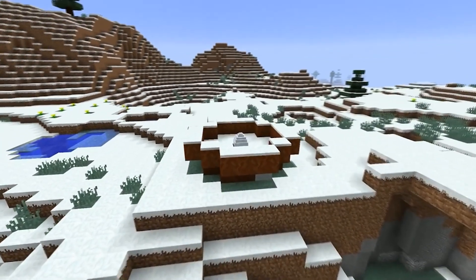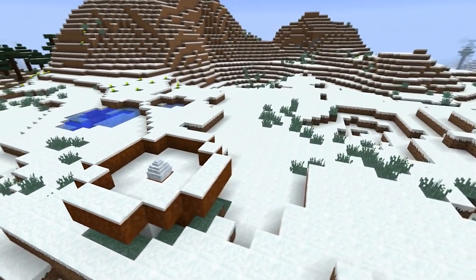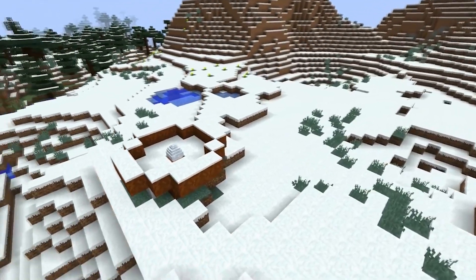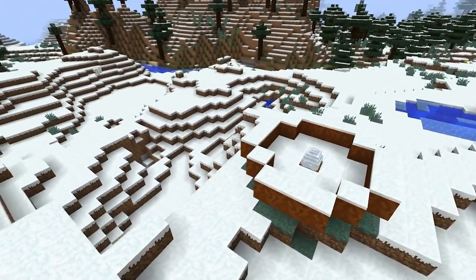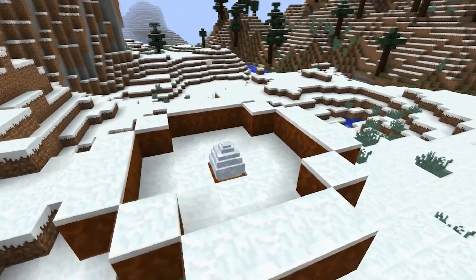You will see them in special nest blocks that are made of sticks. There are dragon eggs in the middle. This finding is quite rare and should be taken seriously.